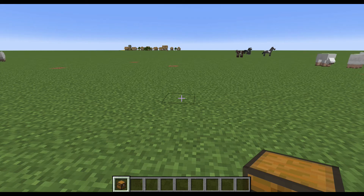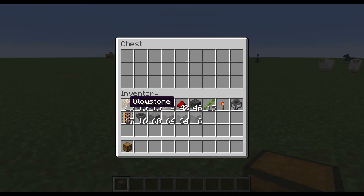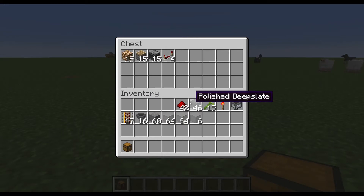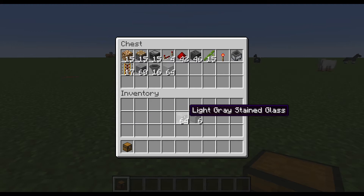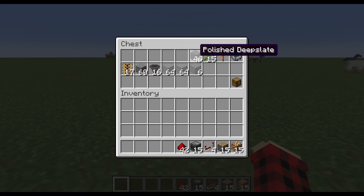Welcome back to another AdventureCraft episode. In today's episode, we're going to be doing a bamboo farm. For the bamboo farm, these are all of the items we're going to need. It's a quite simple bamboo farm, so let's get started with it.